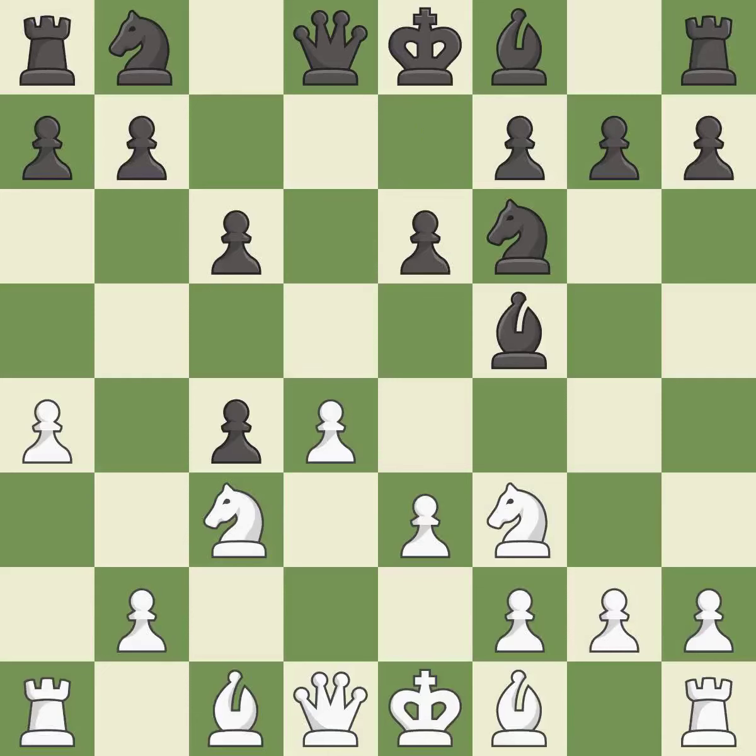e6 supports the bishop on f5, controls the d5 square, and allows the dark-squared bishop to develop. Bxc4 develops the bishop, captures the c4 pawn, and prepares castling. Bb4 develops the bishop, pins the knight on c3 to the king, and prepares castling. It is the last book move.